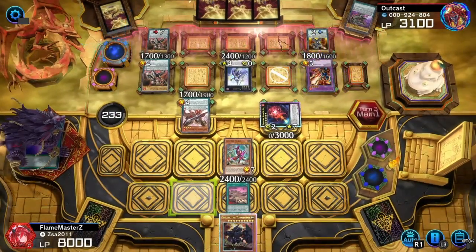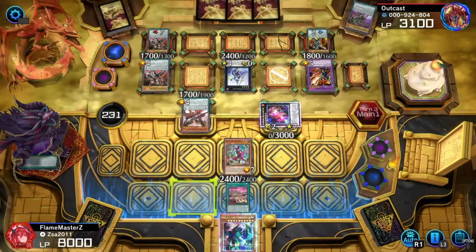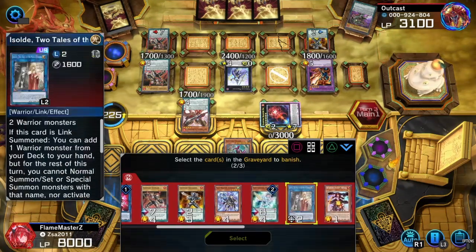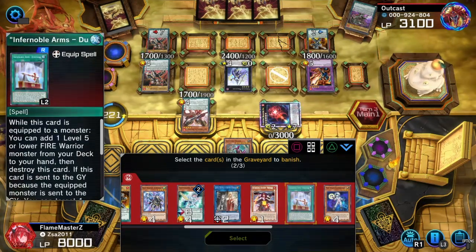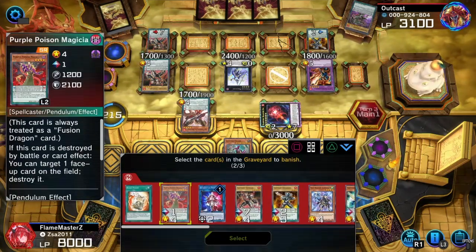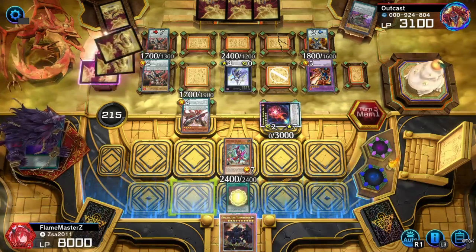Now I'm very confused with what he's doing. Let's banish that, banish that, and banish that — because I believe it could come back. We don't want that coming back to the Extra Deck; you'd be popping stuff with that.